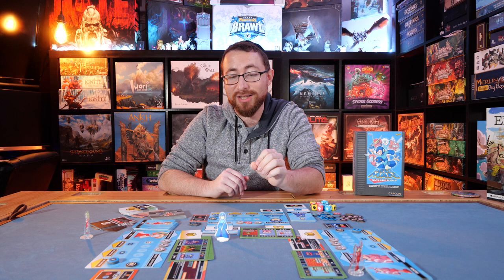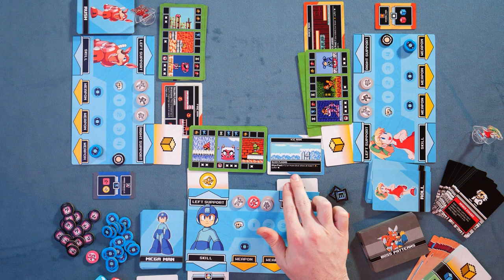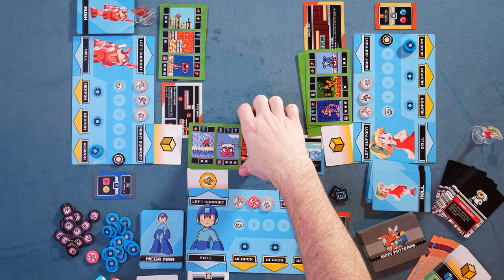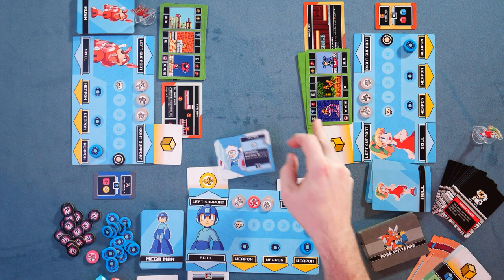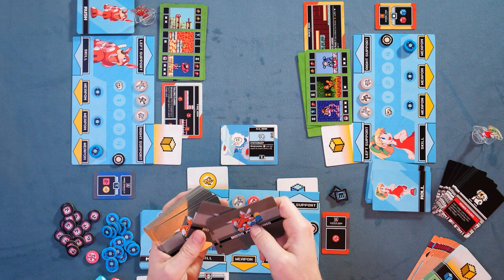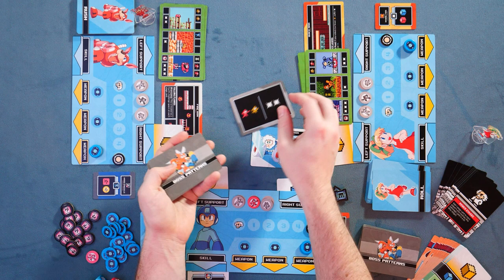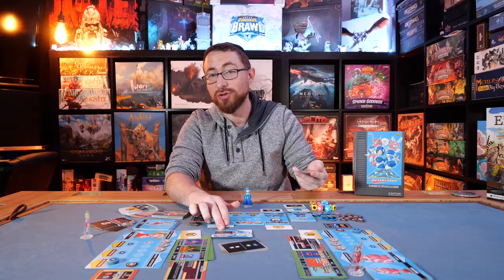A few things before we get to the bosses: you're going to have stage rules. For example, facing Iceman, there's a dice pool rule where if two or more dice show at least one run, you suffer a damage. These stage rules give you different things to take into account in addition to basic survivability. When you're done with the stage you move to the next round, completing the next stage — variable depending on player count — and then you make your way to the boss, which gives you specific weaknesses, weapon types it's weak to, and then you draw boss cards and go through a similar but slightly different stage sequence.